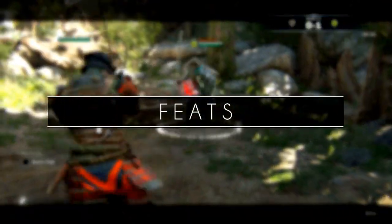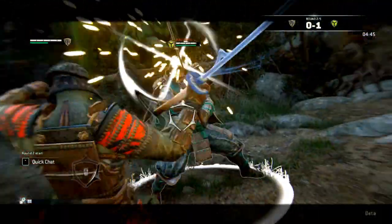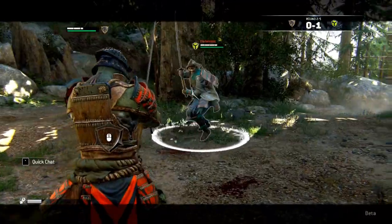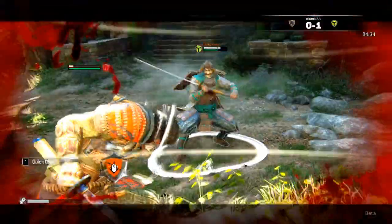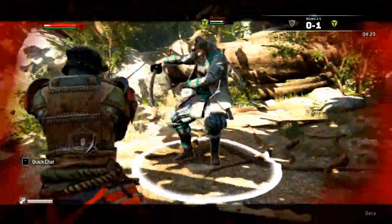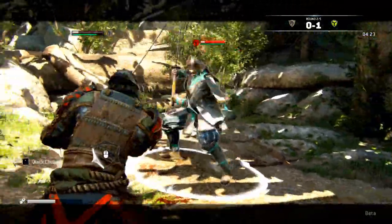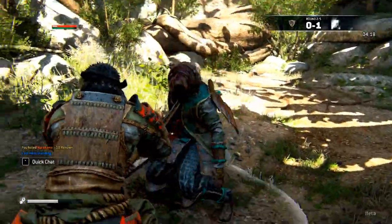Feats are like the killstreaks that can be used once earned. You have four categories, unlocked by getting consecutive 1, 2, 3, and 4 kills without dying. Each next category is arguably better than the previous. They can also be divided into passive and active feats — passive meaning they will automatically give their bonus without the press of a button, and active meaning you have to manually use it. Don't forget them.